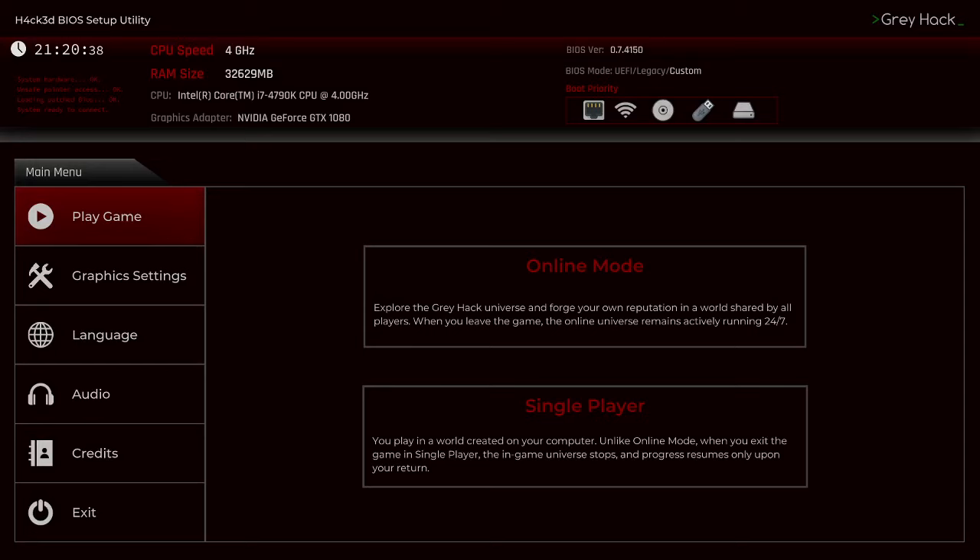Welcome to Greyhack. Greyhack is one of the oldest games and definitely the oldest hacking-themed game that I have in my library. I think it's been sitting there untouched since 2019. It was released December 14th, 2017, developed and published by Loading Home.